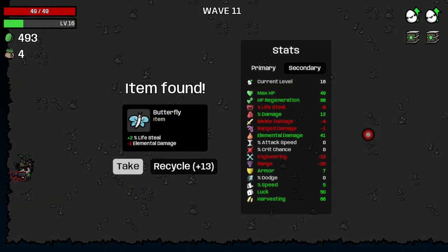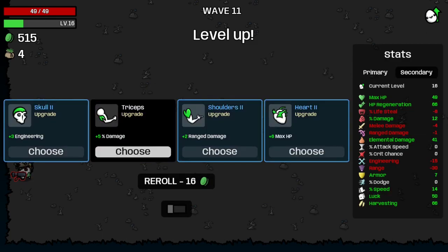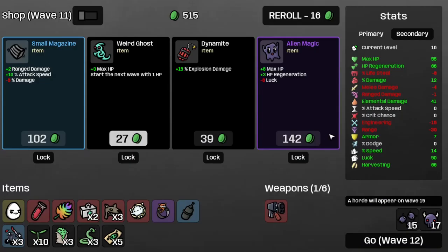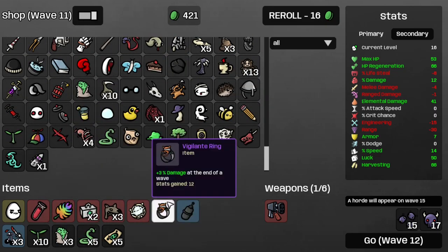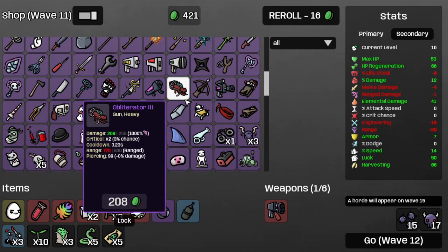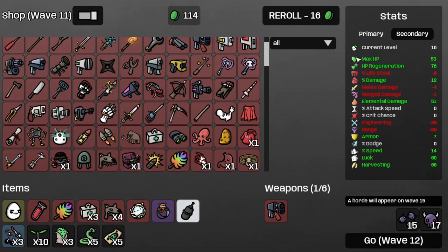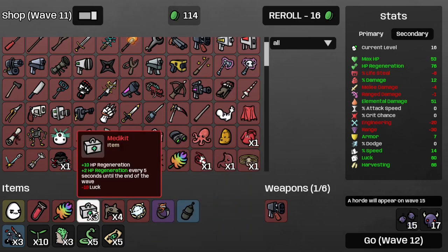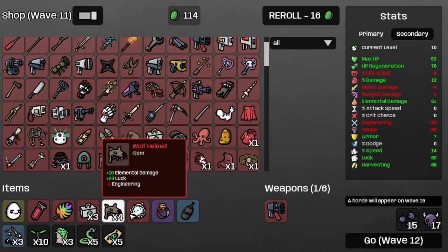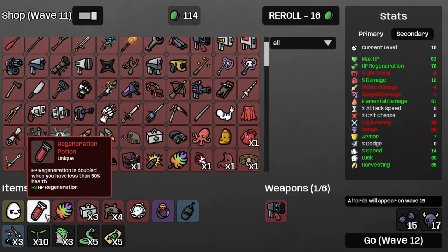Somehow we survived wave eleven! We recycled the butterfly and the lens. Get some more speed, because I desperately need that. Get some more max HP. Let's actually get a couple more snakes. Get a wolf helmet, followed by another medkit. I have a regeneration rate of 6.87 HP per second, and that's going to go up by 6 HP regeneration every five seconds until the end of the wave. Plus we got the regeneration potion, which doubles the HP regeneration when you have less than half health.